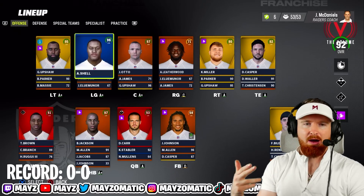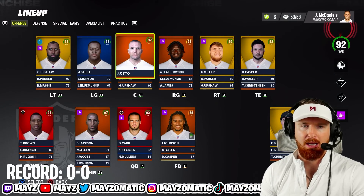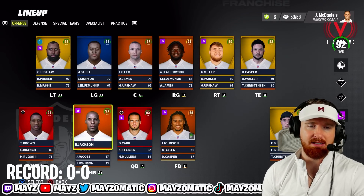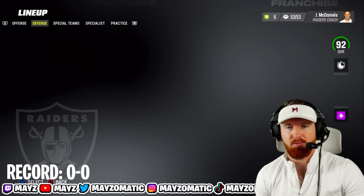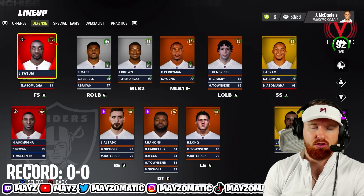We got Gene Upshaw with Secure Protector, Colton Miller with Secure Protector at tackle, and James Otto at center, 97 overall — pretty good offense. Alright Derrick Carr, you're gonna lead us to the promised land. Now let's take a look at the defense: Jack Tatum, Superstar at safety.